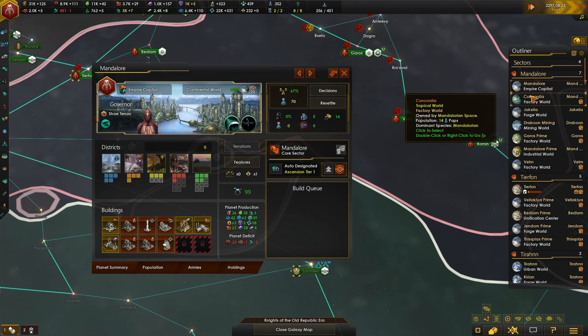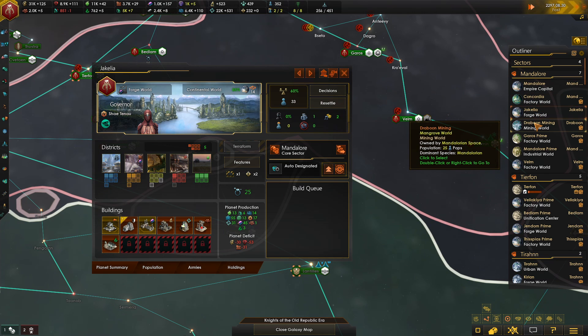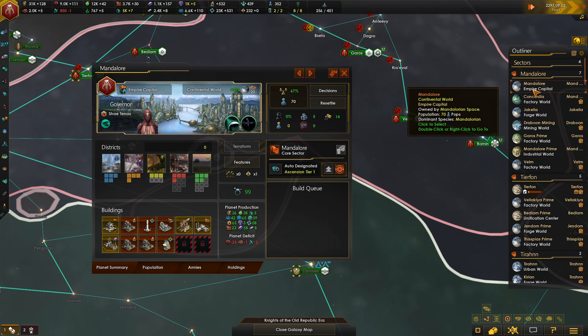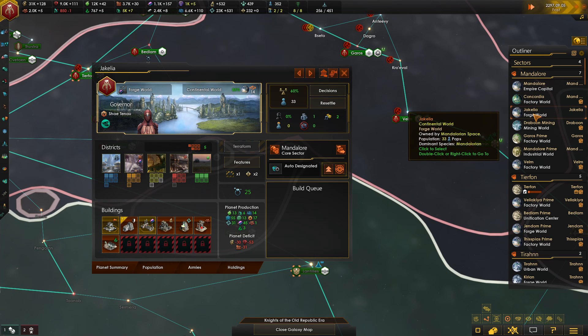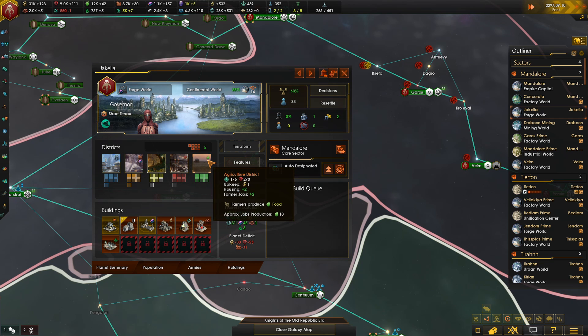With the food building, let's decide where we want to put one of those. Do we need to keep producing more? Because 108 — dear God, can't clear that.